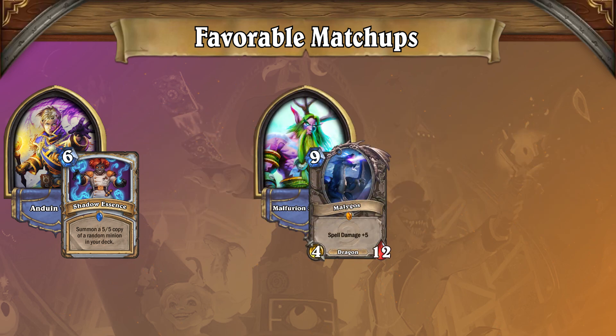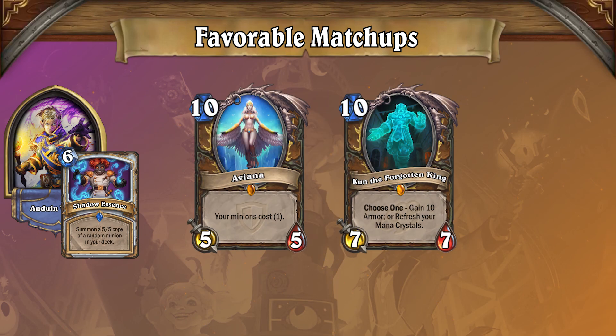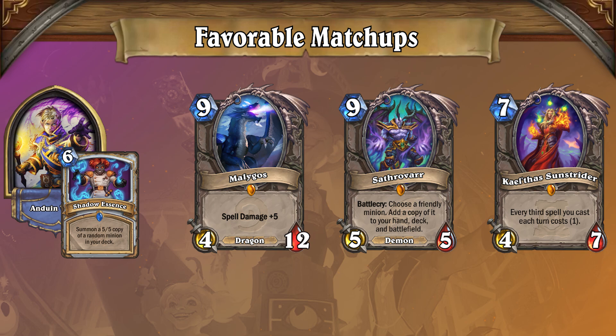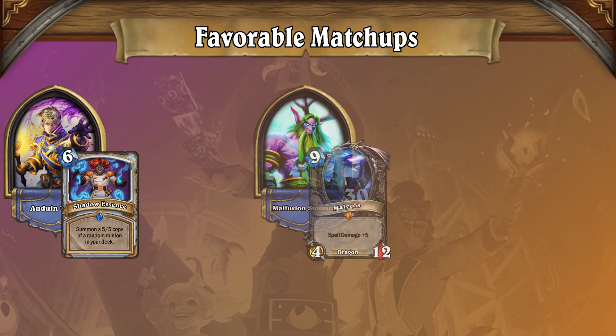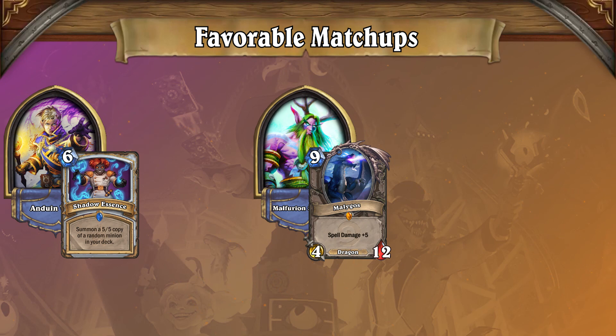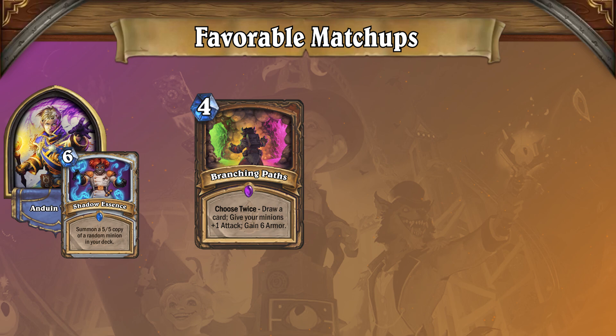Malygos Druid ramps its mana and draws cards in the early game. Then once it hits 10 mana, it plays the Aviana Kun combo with Malygos, Sathrovarr, and Kael'thas Sunstrider, then burns the opponent's face for 30 damage or more. Even if it takes a while for Malygos Druid to assemble its combo, it can still stall against Big Priest by gaining massive amounts of armor or by hiding behind Spreading Plague.